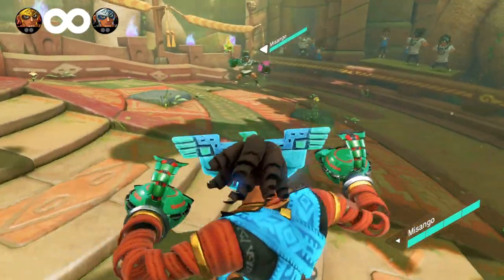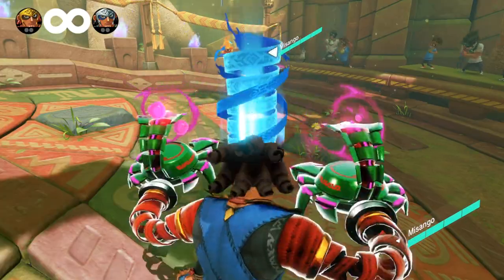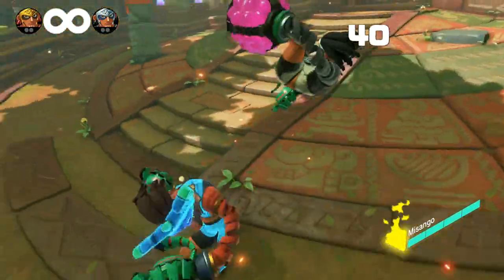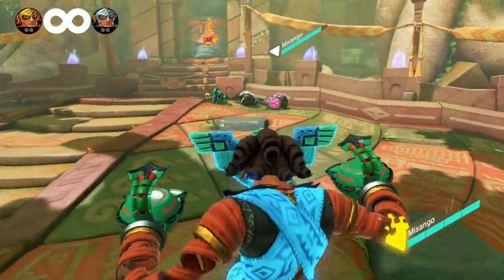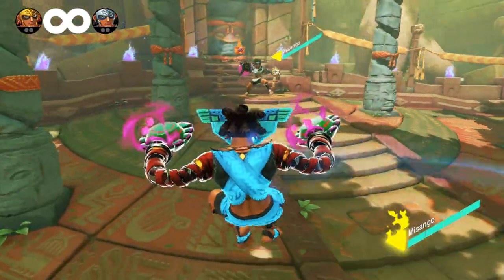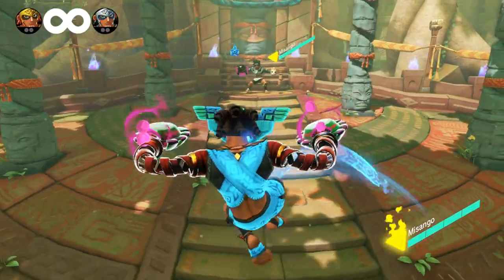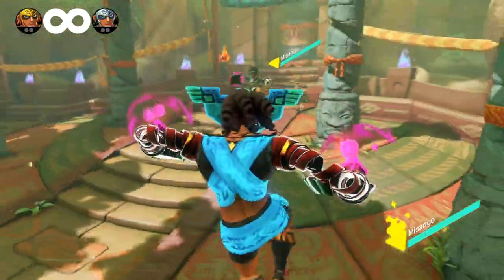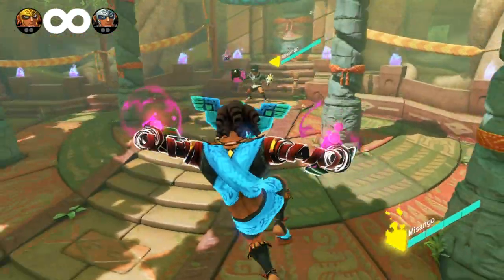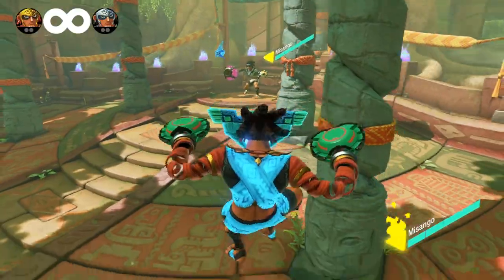The blue mask will increase Misango's mobility greatly, but his arms will become smaller and, like the yellow mask, will decrease his grab damage to 150. The blue mask will also allow for two special dash techniques. While charging his arms on the ground, press jump to do a super dash jump. From a full jump, hold the jump button to charge, then press the dash button to do a grounded super dash.